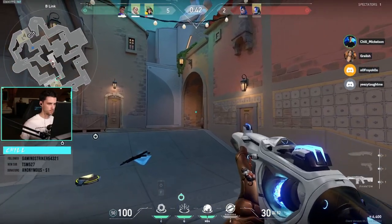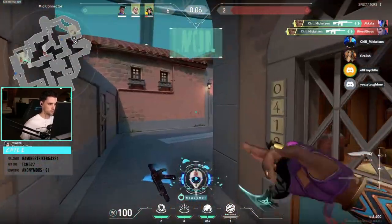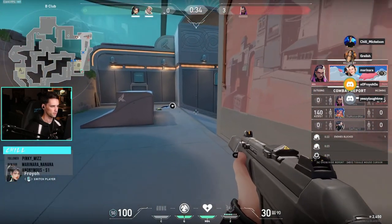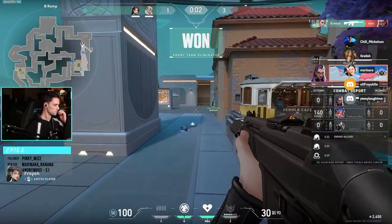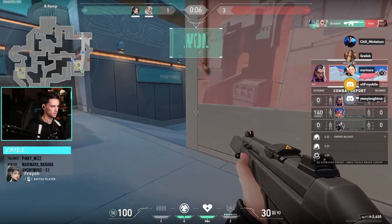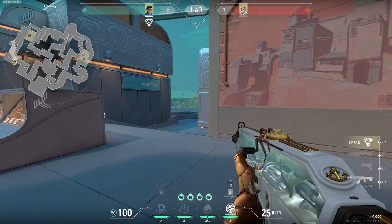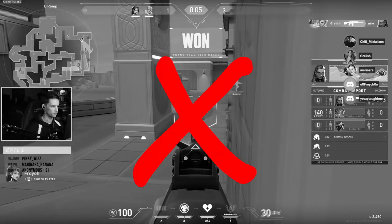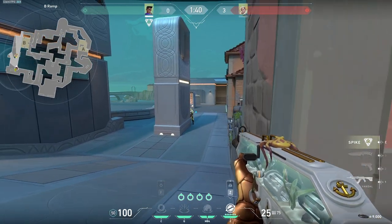One of the main reasons players get one tapped so easily is due to how you're peeking an enemy. Here's a quick look at two different peeks from a game I recently played with some friends. Sorry Froyo, I'm going to make an example out of you real quick. Here's a look at her peek around the B-long angle on Pearl. I wanted to use this example because if she peeks like this at the beginning of the round, it'll be the easiest kill the enemy has ever had.